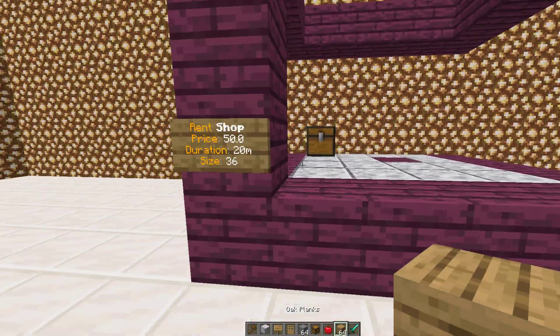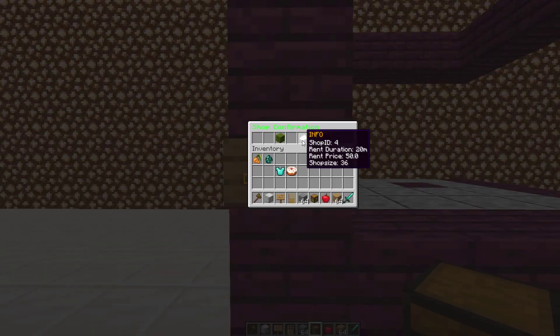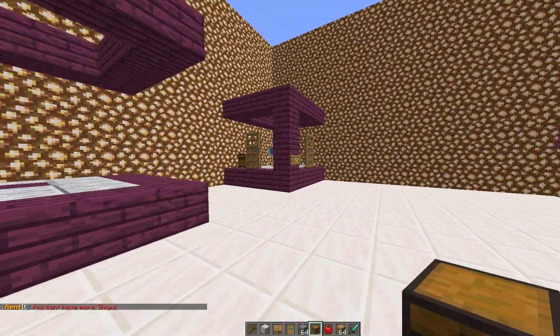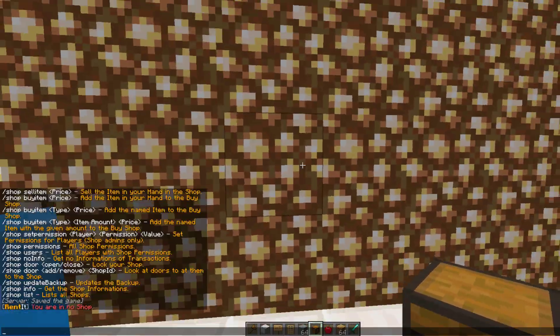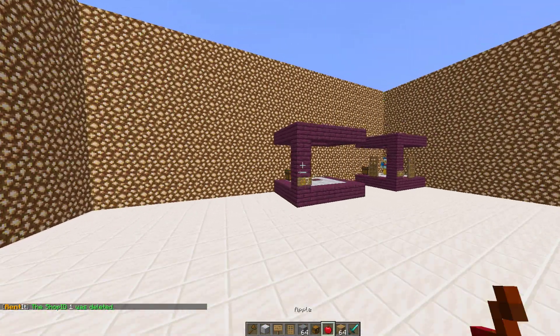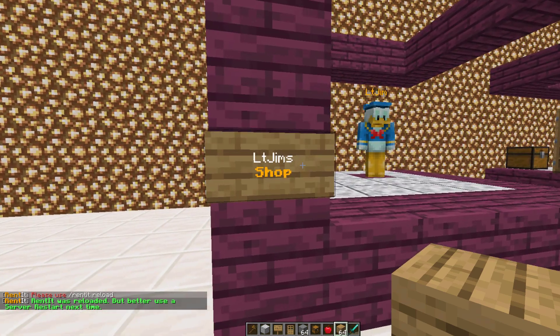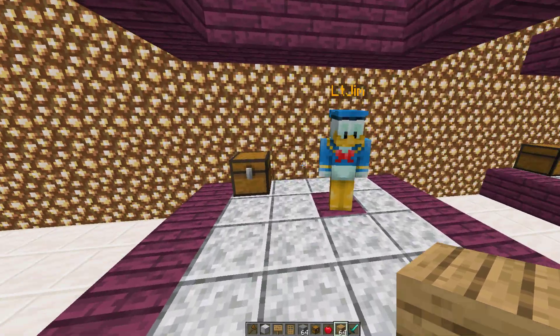Once you've done that, all it takes is someone who wants to purchase it to right-click. The GUI pops up, it tells you the info about it. You can cancel the contract or accept the rent contract. If you want to delete a shop we can go inside of it and do /shop delete, and that's going to delete shop ID number 1. All we need to do is reload the plugin and then attempt to buy it, which allows us to purchase another shop.